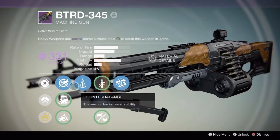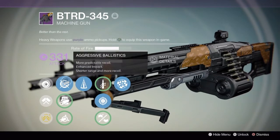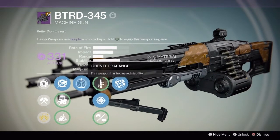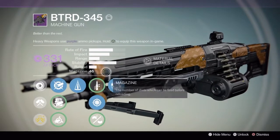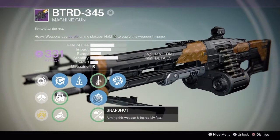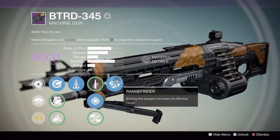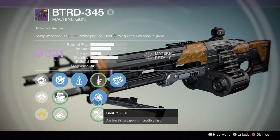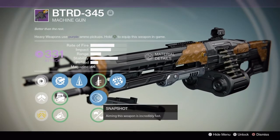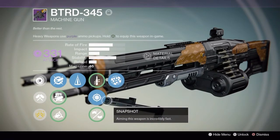I got a lucky drop. I got Aggressive Ballistics, which gives it more damage and range; Counterbalance, which increases the stability of this weapon; Snapshot; and Rangefinder. These are really good perks and I don't even have a lot of weapon parts to reroll guns, so this was great for me and I decided to keep it.